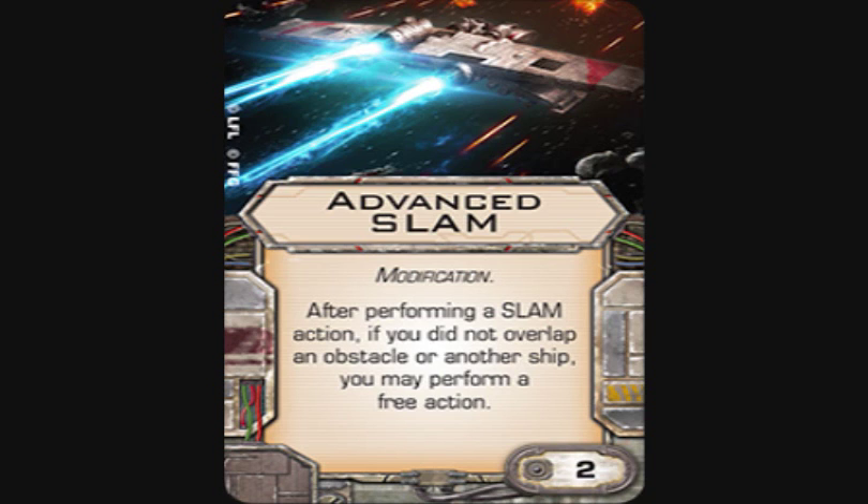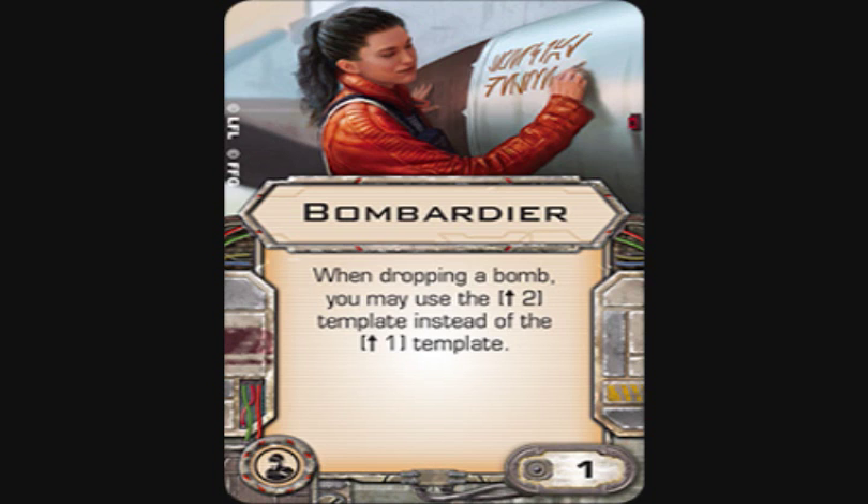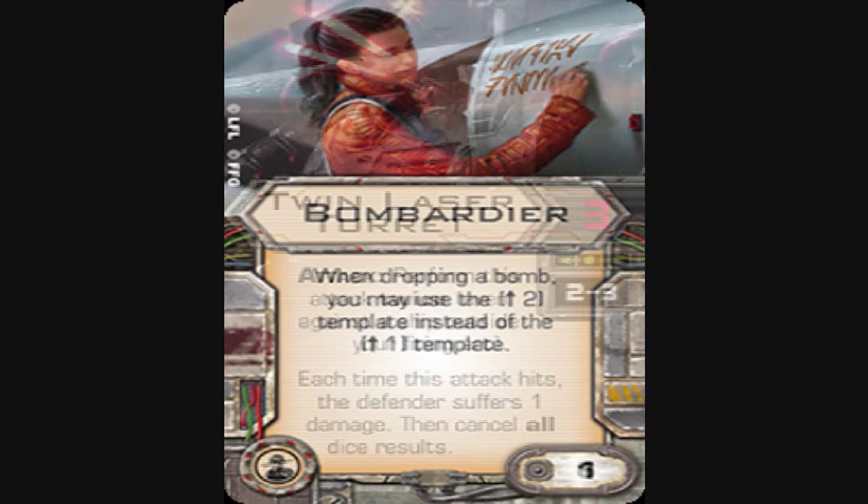Advanced SLAM is not K-Wing only, so other ships that can SLAM could use it. Next we have Bombardier — a crew card. When dropping a bomb you may use the two-straight template instead of the one-straight template. It gives you a little more reach, but unless you're trying to drop bombs specifically on other ships, it's really not that big a deal.